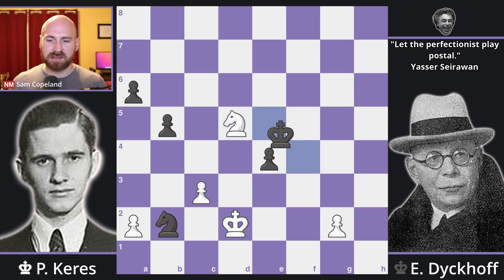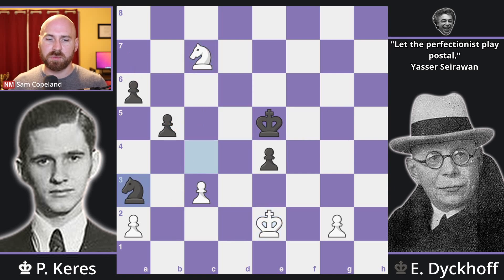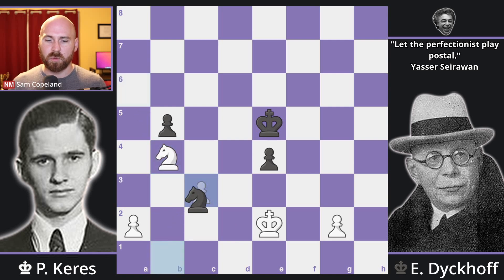We see knight d5 check, king to e5, knight c7, and a pawn is falling. But knight c4 check, king e2, and the excellent move knight to a3. The point is that after knight takes a6, white is up a pawn, but then knight b1, and this knight is controlling both d2 and attacking c3. Black gets back to equality, and after knight b4, knight takes c3 check, the players agree to draw. It is a dead even endgame.